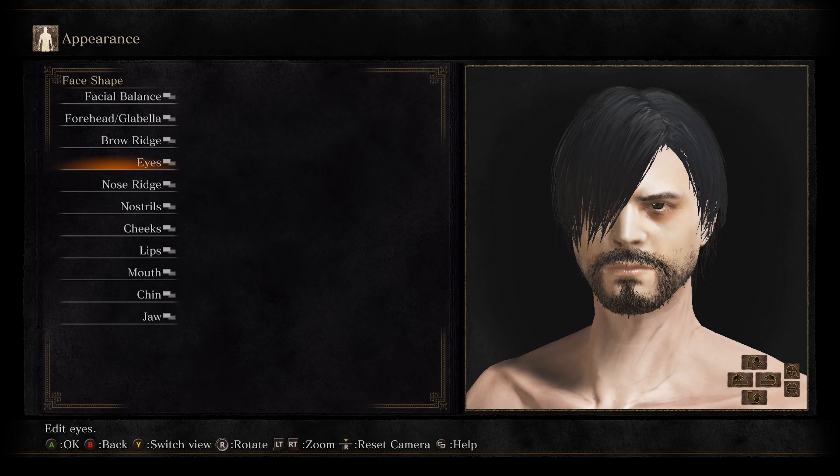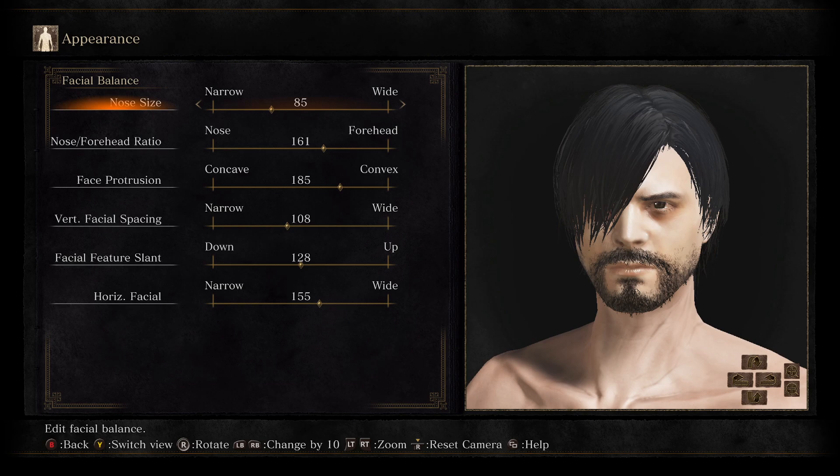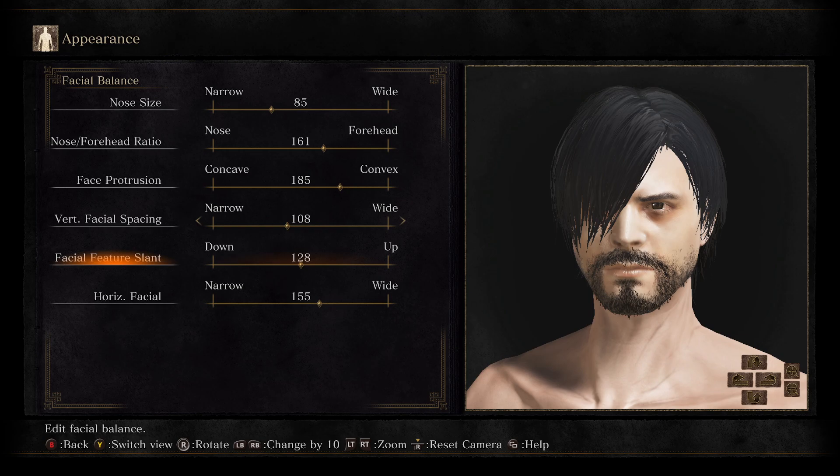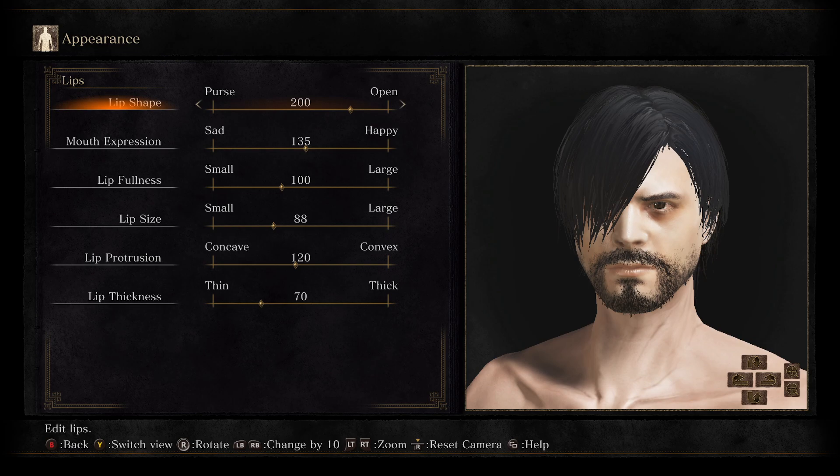After you've made the face you're going for, you can come to the facial balance option. I tend to leave it for last and I don't try to mess with it too much. But if you feel like something is slightly off, one of these options may actually help bring it all together. I would not recommend starting with facial balance — that is tweaking at the end of everything, if at all.